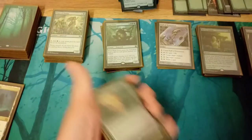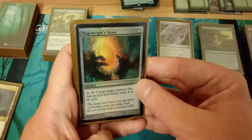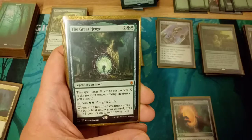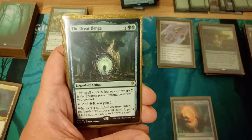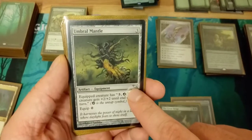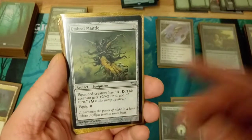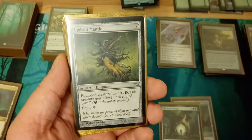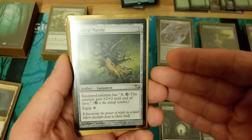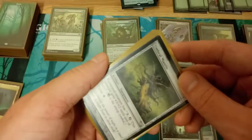Moving on to artifacts — we have nine. Magewright's Stone to untap Marwin again. Lifecrafter's Bestiary to gain two life, plus one counter, and draw cards. Umbral Mantle — this can make Marwin go infinite because as long as she taps for three mana and you have something else tapping for three mana, you can attach this to her for zero and pay three to untap her.